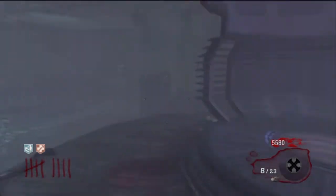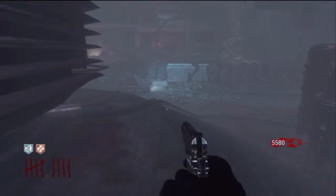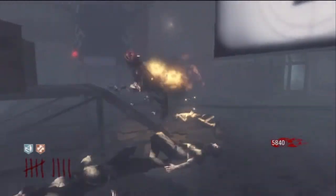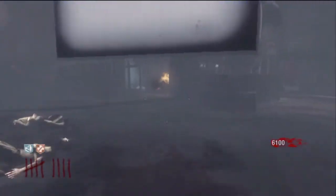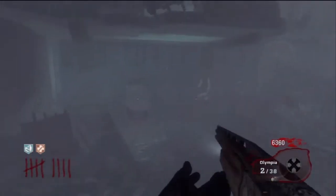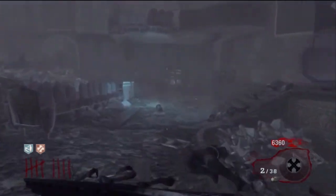With the bowie knife it's going to be a one-hit kill for the dogs as well. Because I have Juggernaut and a bowie knife, I'm pretty much just going to run after the dogs and attack them. As for nukes — you always want to get the nuke last, because they grant you an instant 400 points.